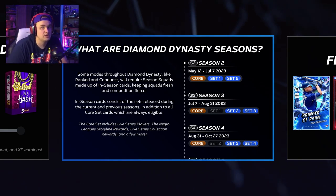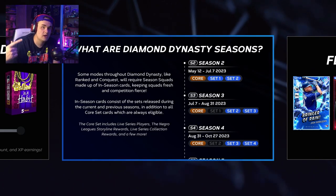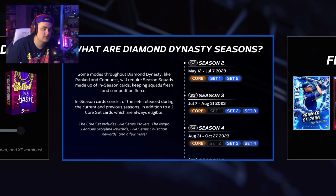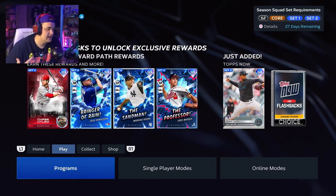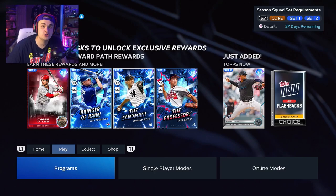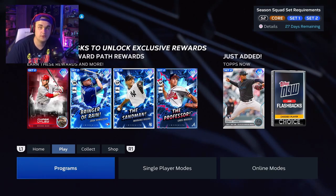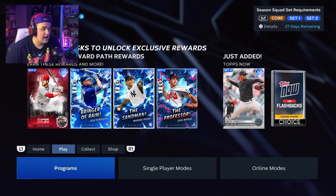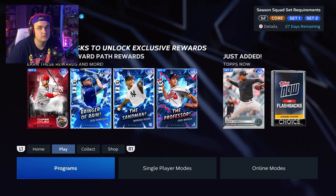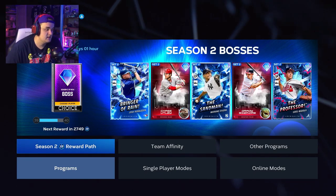That's the breakdown on how content is working this year. Basically, a season starts, you get your season XP, sets come out, and they release programs — monthly awards, different conquests, different challenges — to build your sets up. Now that we know how sets and seasons work, let's get into what you as a beginner should do to collect the cards you want for ranked, online, or offline grinding. We're going to take a look at programs.